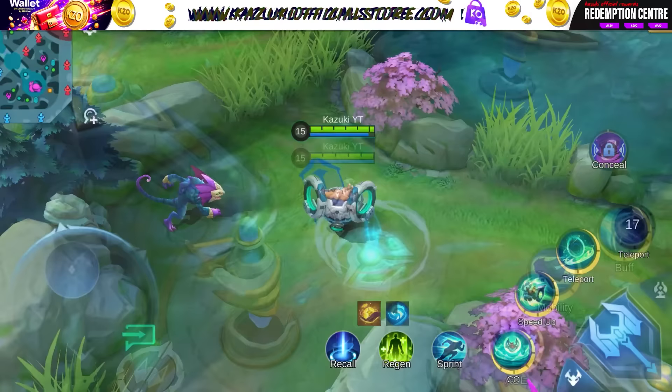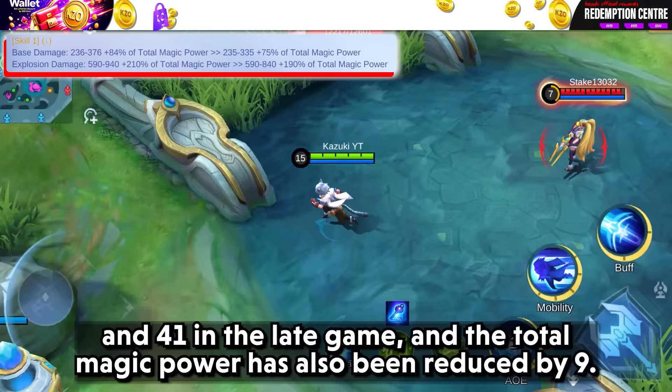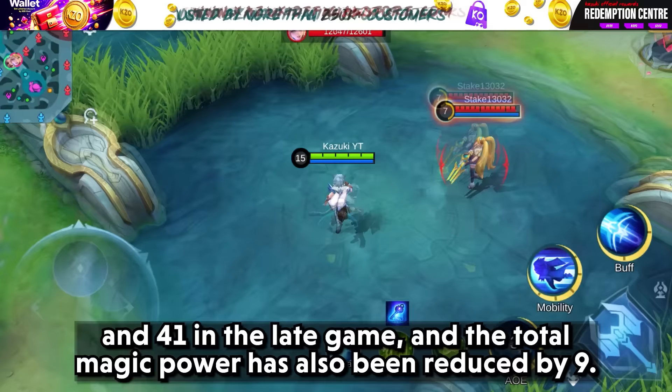Herit has received an overall nerf. The base damage of his Skill 1 has been reduced by 1 in the early game and 41 in the late game, and the total magic power bonus has also been reduced by 9.